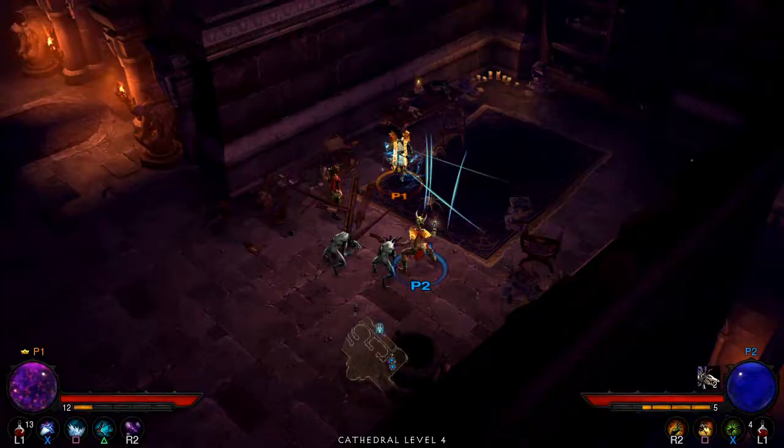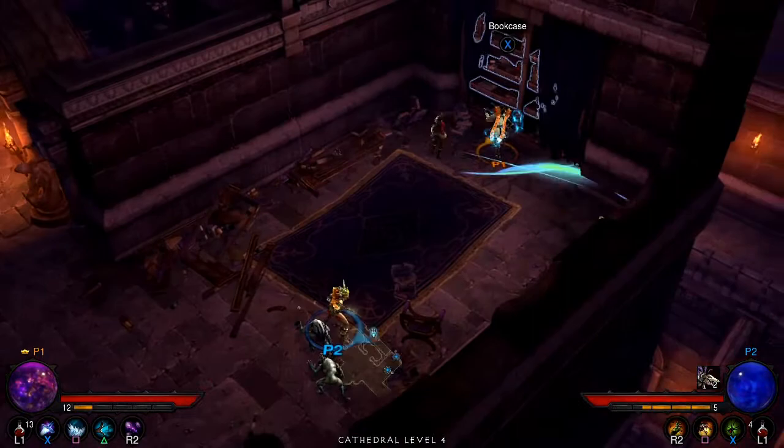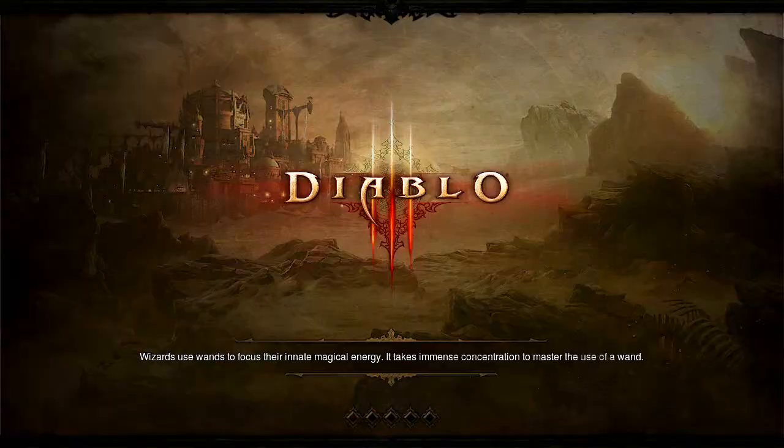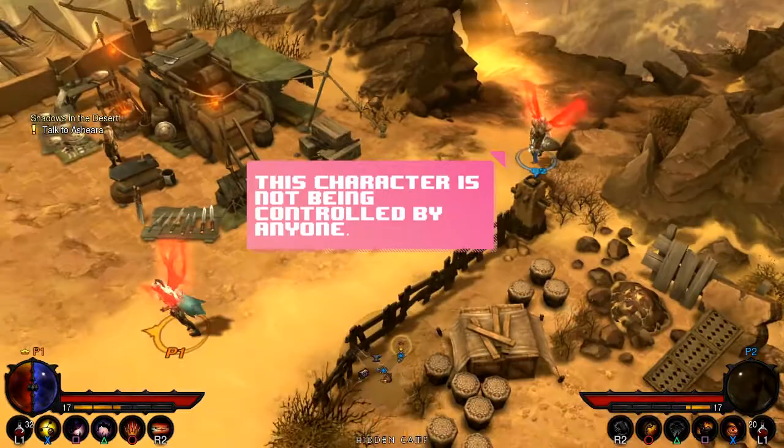This rarely presents an issue, but does give rise to an annoying and seemingly arbitrary teleportation of one character to the location of another. Thankfully, the game seems a little more forgiving during combat, allowing players to be further apart than they normally would otherwise. Additionally, characters left standing still whilst another moves around the game world will sort of lazily follow along, allowing gameplay to go uninterrupted due to someone putting the controller down momentarily.